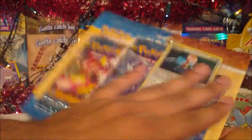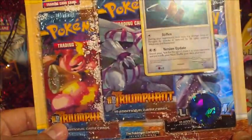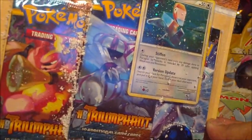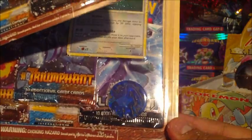So the first Blister Pack here obviously has snow. It's got two Triumphant Packs in each — Platinum — and also a Porygon Promo. The other one also has a Porygon 2 Promo. There's like a glue on the pack inside, which is kind of weird. And we have a Steelix coin and also a Tyranitar coin, so that's pretty cool.